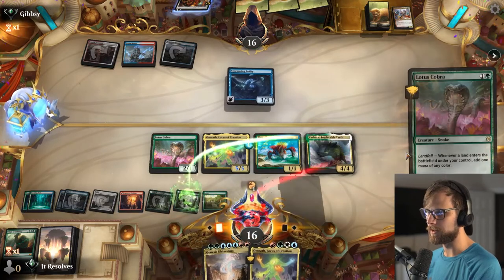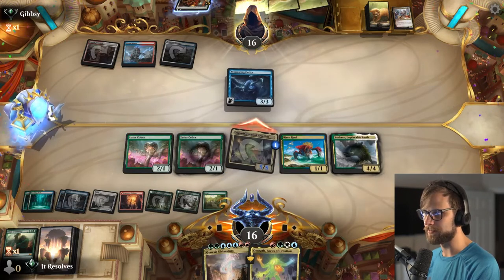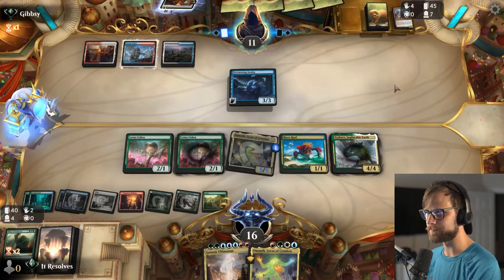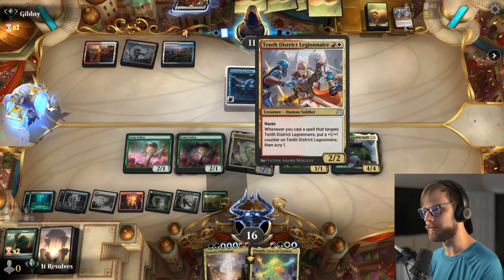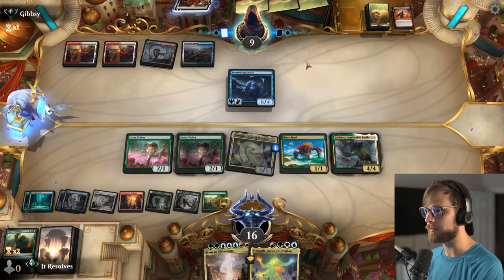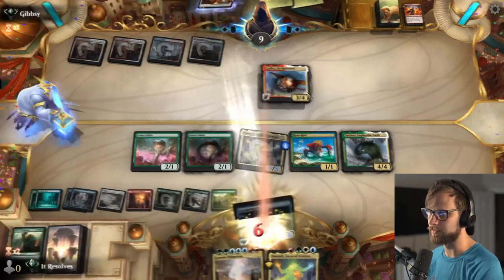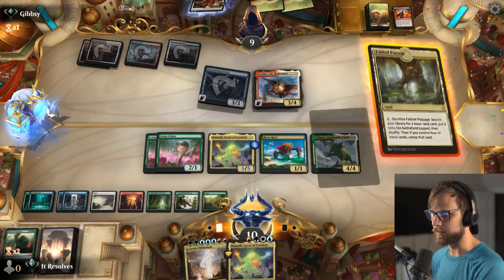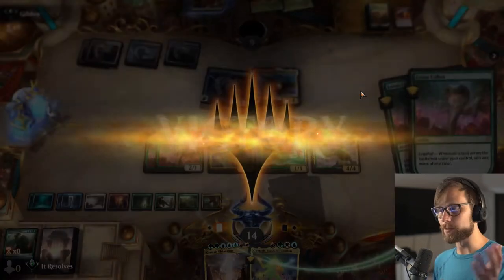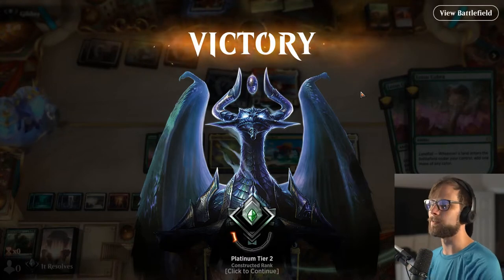We should have gone for white. We can't block this so I'm going to try for the attack — we kind of have to start doing something. I'm really happy we got the 10th District Legionnaire off the field. They had Feather — that's awesome. Six life remaining, we'll gain some, and there we go — we got the win! We were going to Genesis Ultimatum that turn, which was exactly what we wanted. We do have time for one more game.